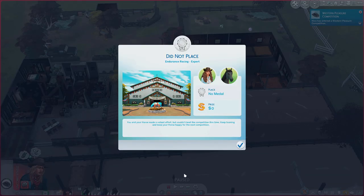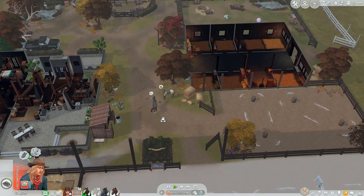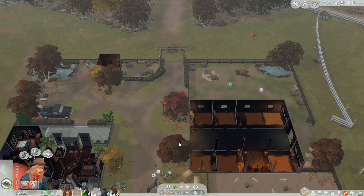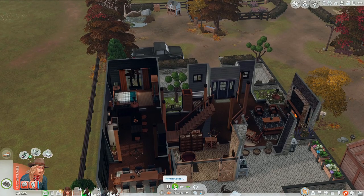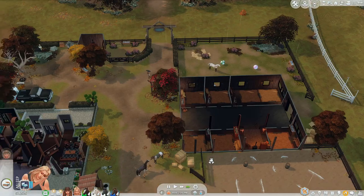Did not place - what? Is there a glitch going on? I feel like there's no way she would not have placed when she's in a good mood and she has the level. We are not making money right now - we were doing so good. She's really tired. After Nico finishes this competition we'll enter Onyx really quick to see if he can place and get us some money. Oh, did not place - I have a feeling it's my sims' condition.